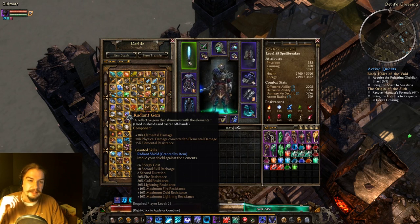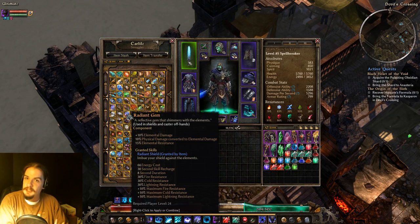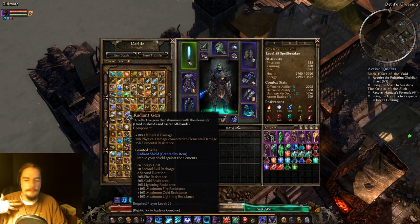The Radiant Gem goes in shields and off-hands. You get more elemental damage, conversion, and some elemental res. The ability Radiant Shield gives you 30% more elemental res plus 10% maximum elemental res for its duration. It's a really great defensive component — you'll get a load of DPS from its native bonuses, and if you know you're going against elemental enemies, you can pop it and take less damage.